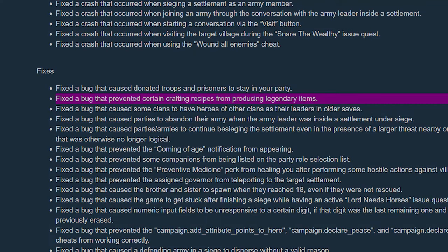This is a quick video to discuss legendary crafted weapons. There was a patch that came out recently, 1.2.10. In that patch, one of the bugs they fixed was to resolve an issue where you could not create a legendary weapon if the weapon had less than four parts — because under the hood, it technically used four parts.